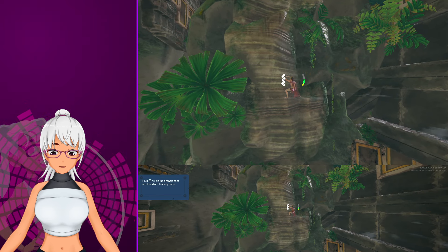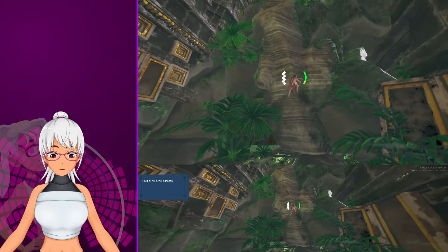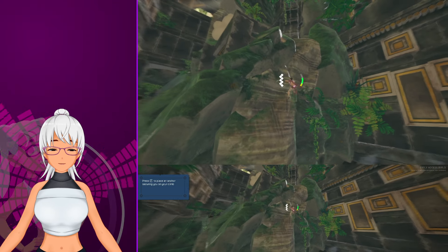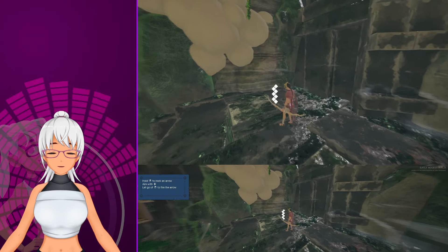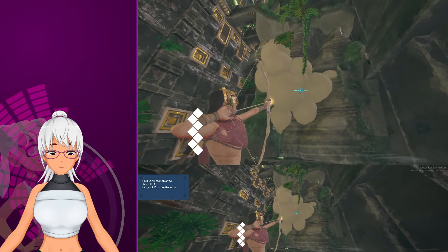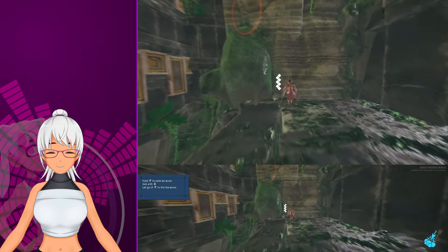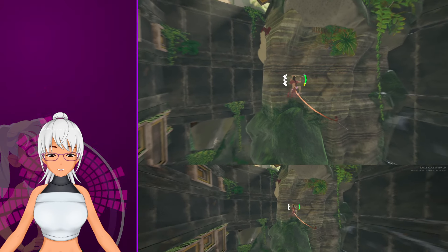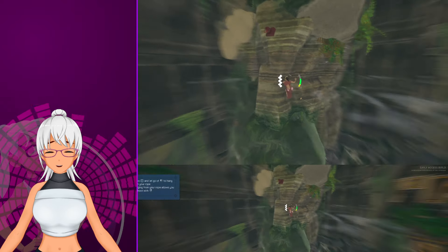So I can pick up these anchors and presumably use them out in the world. Let me get my stamina back and start climbing again. If this game looks a little cheaply made, remember it is both indie and free. The art direction is honestly pretty solid considering — looks like they might have forgotten a texture there. Do I have unlimited arrows? The F button throws up anchors, that's right.